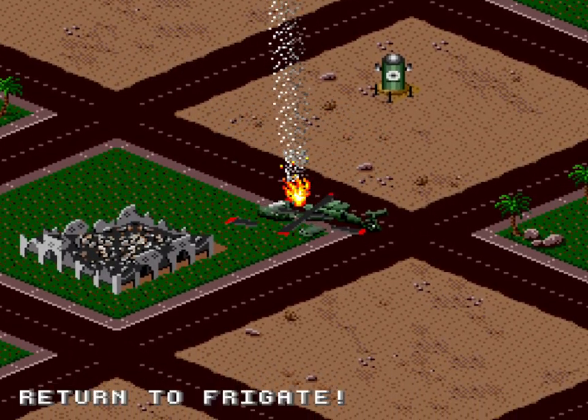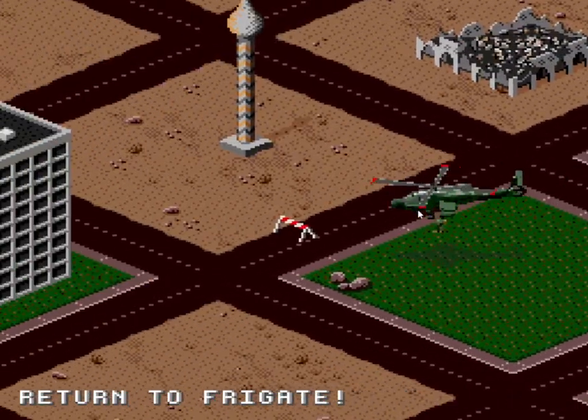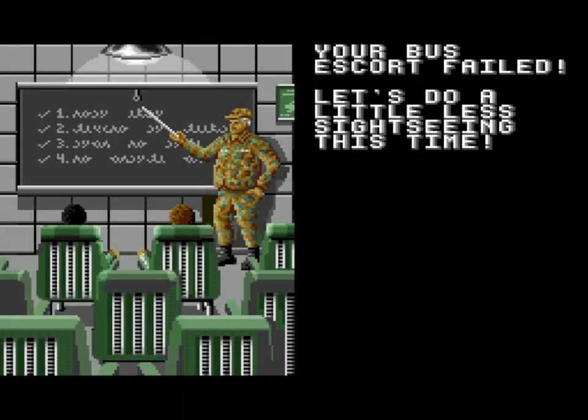A mechanic in this game worth being aware of: if you crash, anything underneath you is instantly destroyed — whether it's a building, an enemy, or even a friendly. So getting shot down wouldn't even be that bad, but I just so happened to fly over the mission-critical bus and instantly destroy it when I crashed. I take the time to map a fast forward key and speed my way back to the frigate again. I'm glad there's no video evidence of what actually happened.